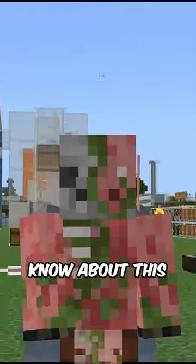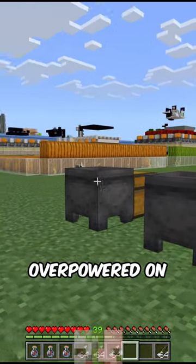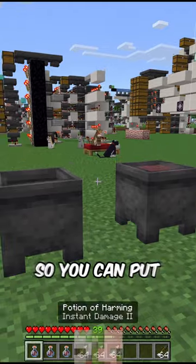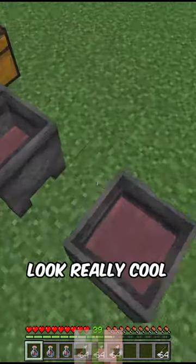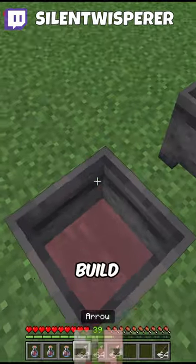If you play on Bedrock Edition, you should know about this feature. Cauldrons are actually really overpowered on this platform — you can put potions in them, and not only does that dyed cauldron water look really cool, it also lets you build tipped arrows.